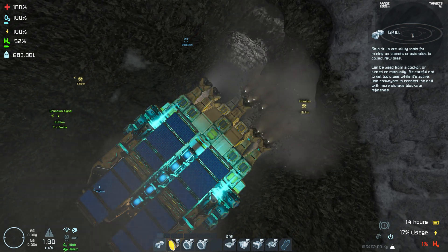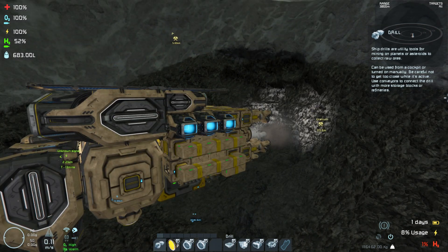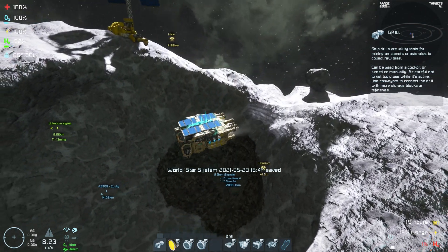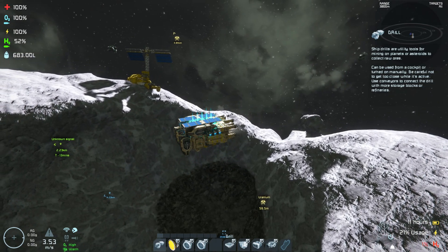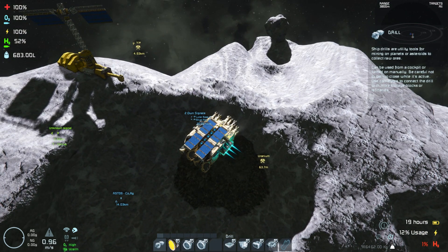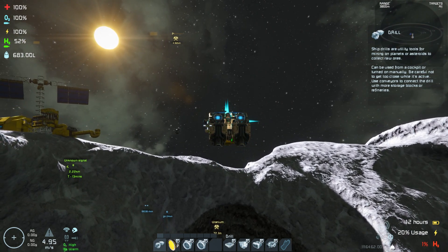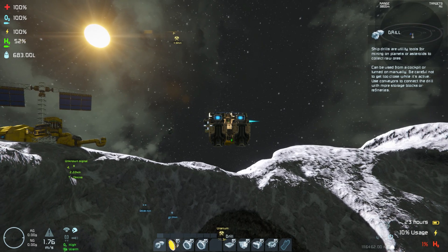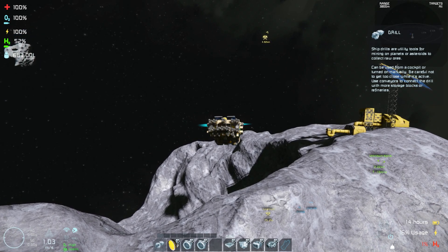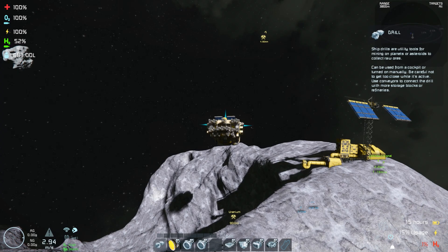Which means if we rebuild this thing - make it bigger, faster, stronger - we should be able to drill the entire thing out. I may end up just building an actual mining area, because I wasn't expecting that much uranium in this deposit. I was like, I'll just bring the big drill over - yeah, no. There's enough here to actually warrant building a dedicated drilling rig. We could probably build a large reactor on this base and we wouldn't go through that uranium fast enough for it to matter.